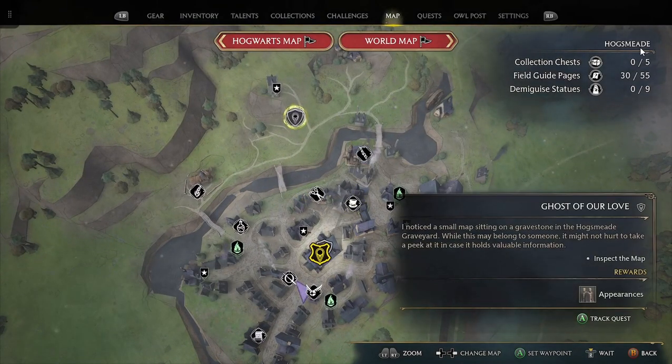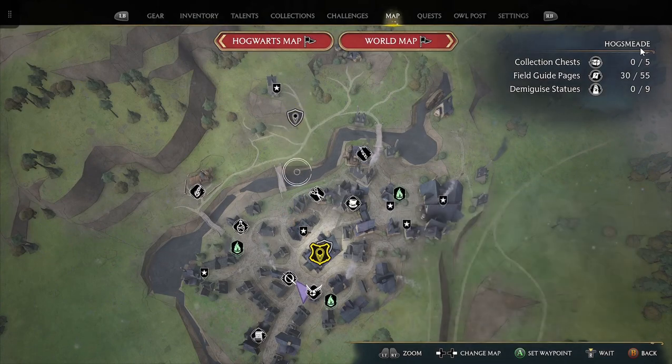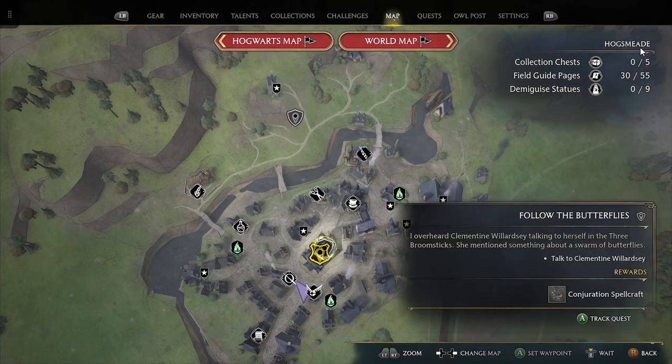Back to quests - Mr. Onai's assignment: there's a small map sitting on a gravestone. Could belong to someone - may not hurt to take a peek in case it holds valuable information. That's an episode on its own since it's a treasure map. And there's the butterfly quest: 'All the Butterflies' - I overheard Clementine Worsley talking to herself near the Three Broomsticks, mentioning something about a swarm of butterflies. Let's check that out.